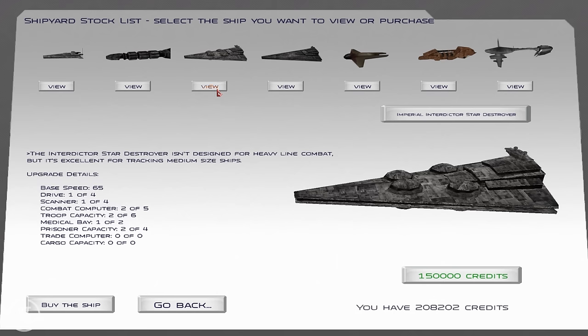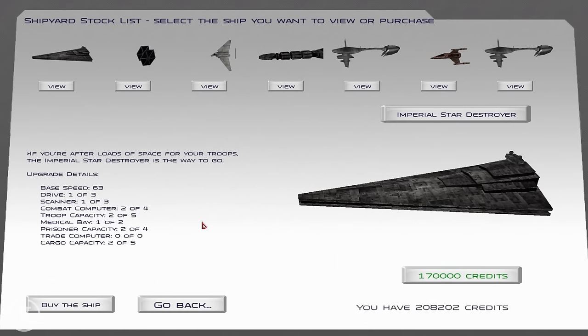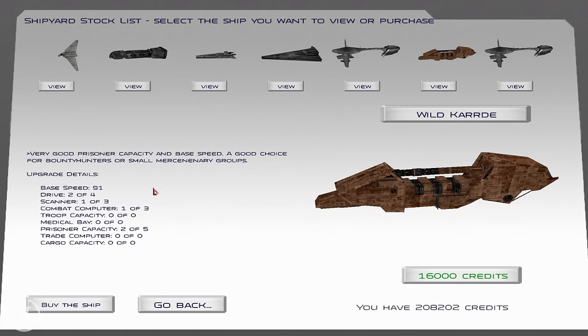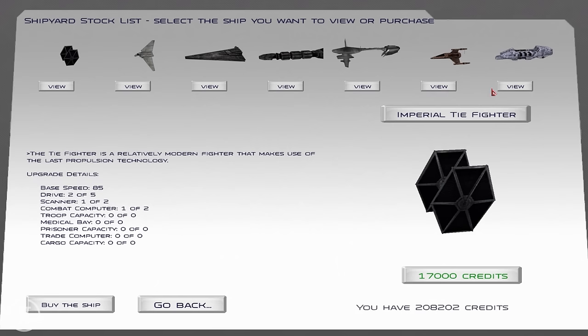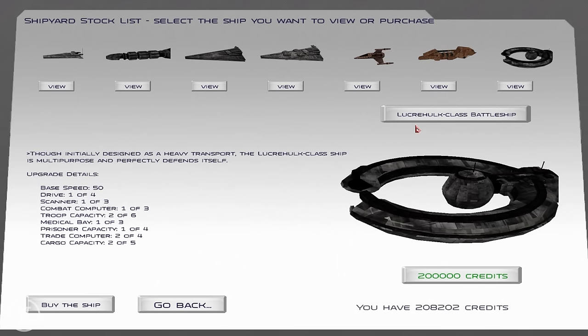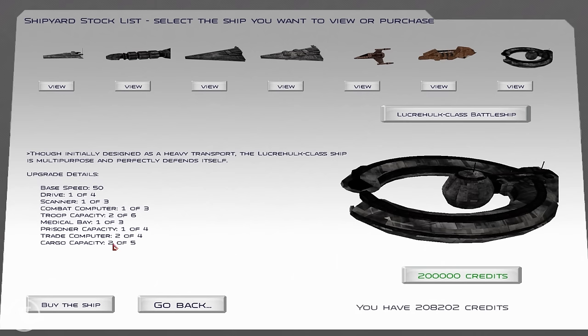I'm thinking of going for something with cargo capacity and troop capacity. I was looking for the Confederacy ship — I don't know if it will appear again, but I did see something really amazing. Eventually I find it: the Lucrehulk class battleship. Initially designed as a heavy transport, it's multi-purpose and perfectly capable of defending itself. It's 200,000 credits — that's why I set myself that amount — and it has amazing troop capacity and a medical bay.